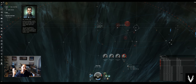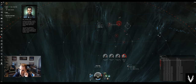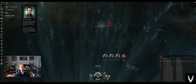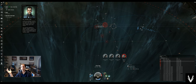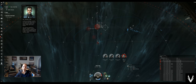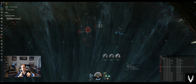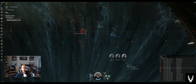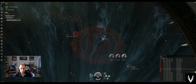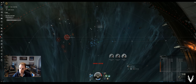Fleet commander Cole Torrell promotes you to capsuleer of the Galente Federation. So like we were talking about before when we were picking out a character or a faction — that largely dictates what ships you start in, and those ships and that faction dictate what type of weapons you end up using. The Caldari, as an example, will start primarily focused on missiles. The Galente generally focus on hybrid turrets as well as drones.